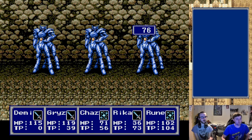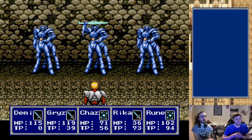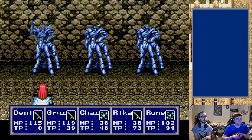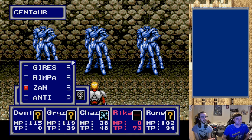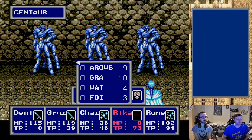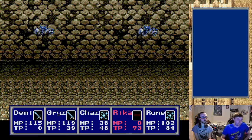Let's see if they combine. That'd be really cool - there are some combine moves you can do, like with Alice's Vortex there's a move you can do with their rune where they work together. That did like no damage and Rika's dead. I've got the healer, we're good. You've got the mage, you can revive - you've got the black mage with resurrect. We're good, let's just kill these things.